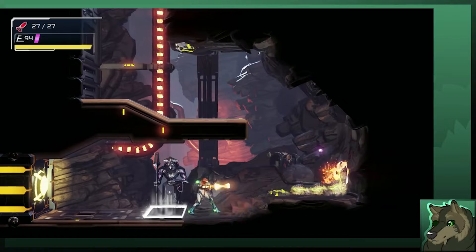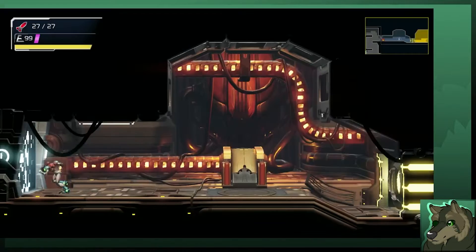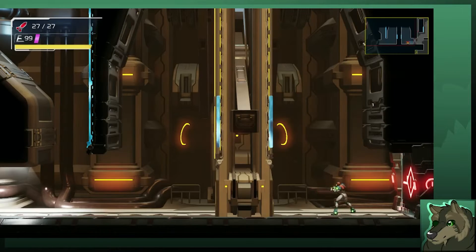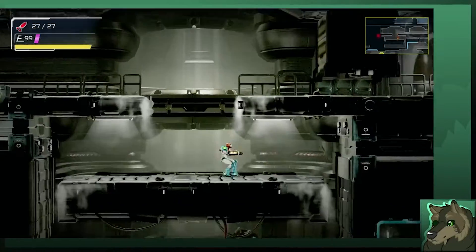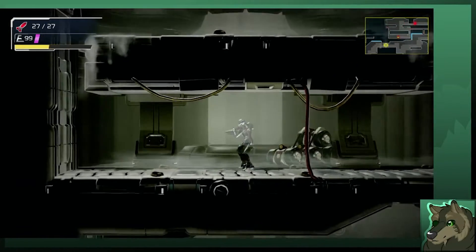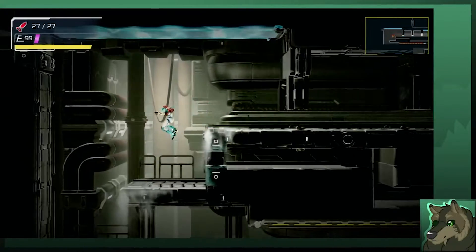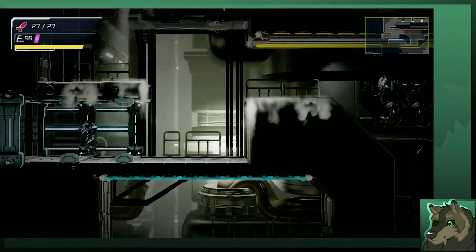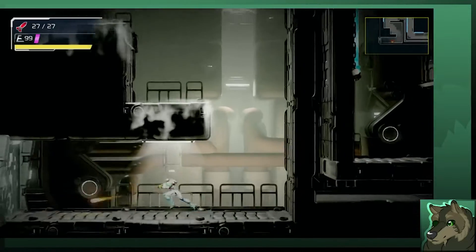That wasn't supposed to take that many missiles. I could save, but I'll just keep going, especially since we just have to go through here and through here. Because that's a power beam door — I do have to go through it. We can either head down and back to the entrance, or we can head through here. Around, down, and out.